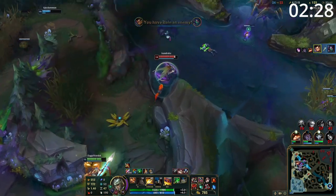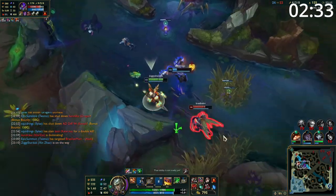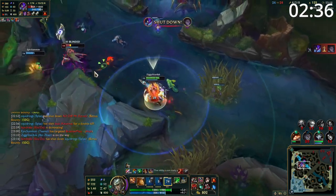Entering the mid-game, Xin is brilliant at getting picks. He is very strong at jumping onto a target and locking them down, and you can easily convert this into objectives. So ensure to keep up aggressive vision and look to siege and roam with teammates.